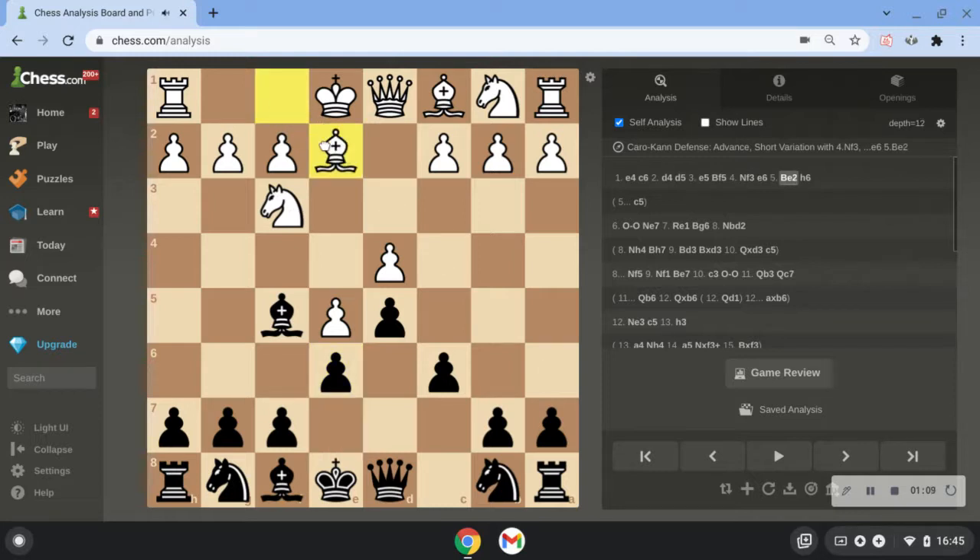My opponent played bishop e2, so he's going for the short variation of the advance, and it's definitely a very popular way for white to continue. Here I went h6. h6 is interesting — you can definitely go c5, but I just played h6 in the game. It's a way I knew I could play without getting into theory I don't really know, because I know h6 is fairly straightforward.